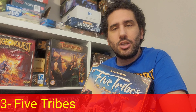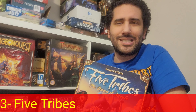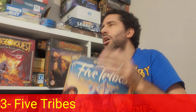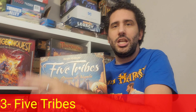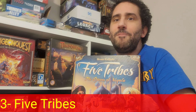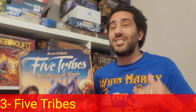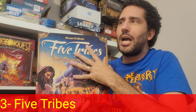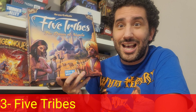Not all areas are created equal — some grant as few as 4 points at the end while others can grant 15 or more if you add oases and palaces. You're also drafting the favor of different djinn/genies, which grant special abilities throughout the game and score victory points at the end. Definitely a point salad with lots of different ways to score, but the Mancala mechanism is at the heart of it and I really enjoy it. My number 3: Five Tribes.